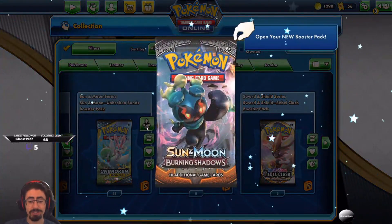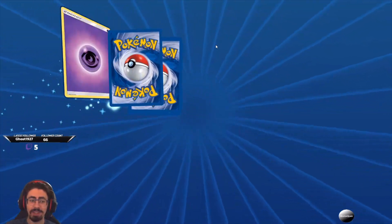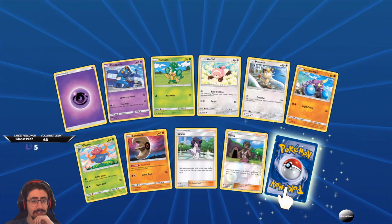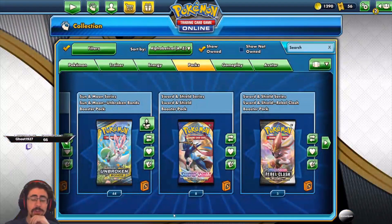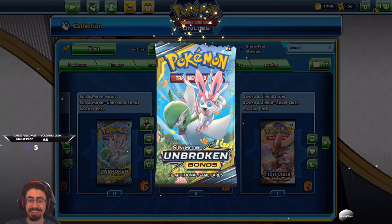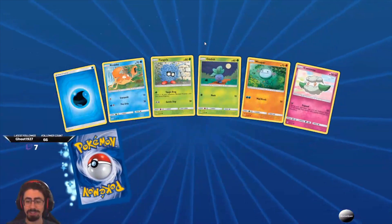My last Burning Shadows — what can we open? Last pack luck, what can we get? I'm hoping for something good. Nothing too fantastic so far. Last pack luck, let's do this. Not what I was hoping for — well, that was the last pack. Thank you so much Jamie Viggy for all of those. So time to open up our whole bunch of Unbroken Bonds. Let's get going — Johnny Quest, these are all yours now my friend. Send some love this way, let's see what we can get.